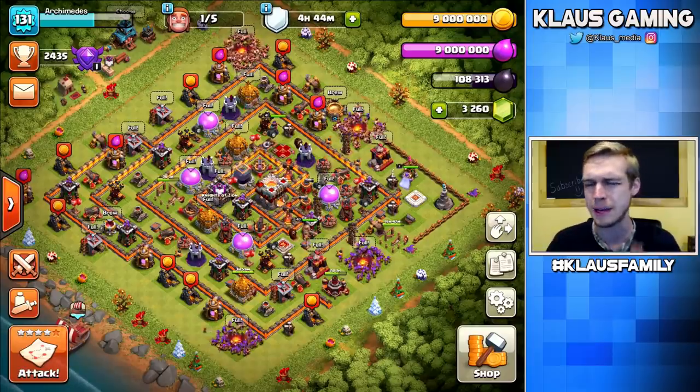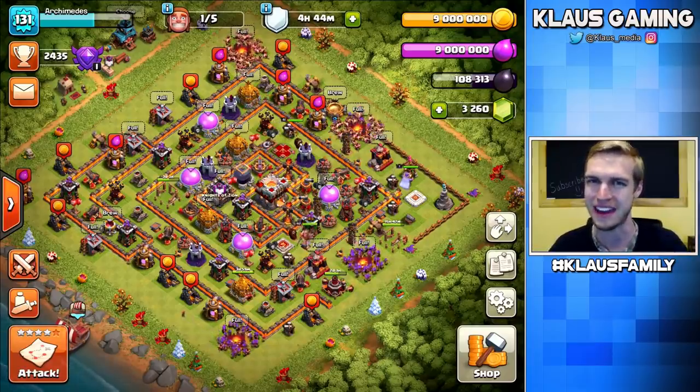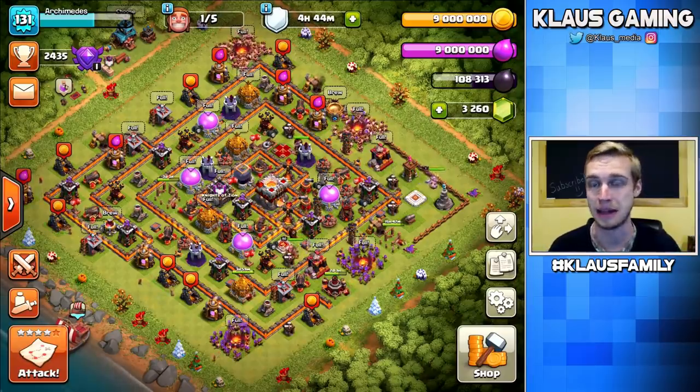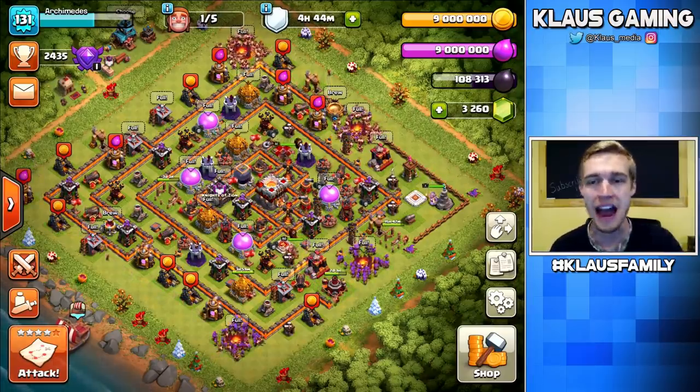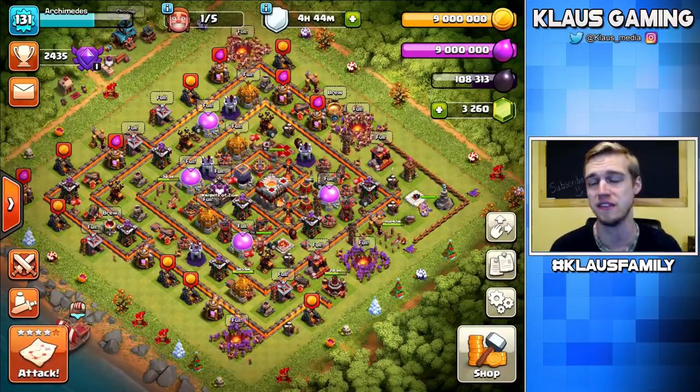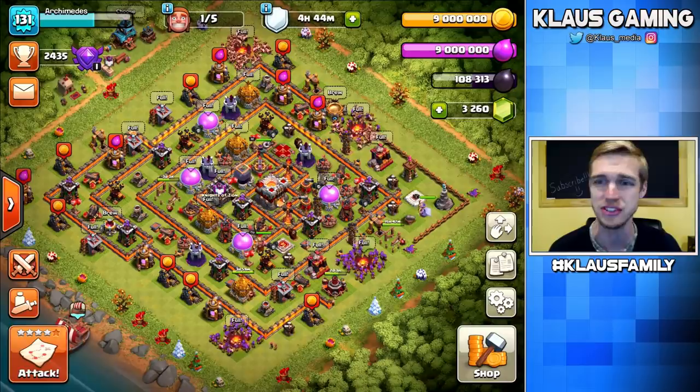I have a very unique issue that I don't run into very often, and that's that I maxed my loot. It doesn't happen very often — 9 million gold, 9 million elixir, and actually a fair amount of dark elixir: 108,000 right now.